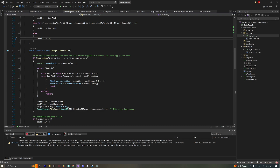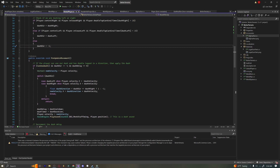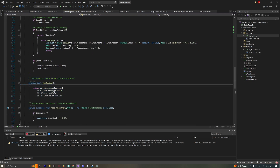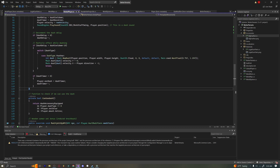Over here we have our PreUpdateMovement — this is where we actually apply our dash. We have a helper function called CanDash, which returns true if our dash accessory is equipped, our dash type is not zero, we're not using the solar set bonus, and we're not on a mount. Because we want to reuse this over and over we put it in a private bool function.